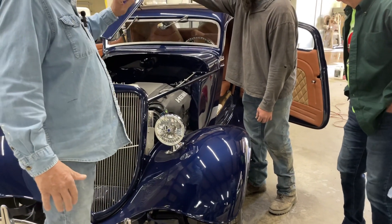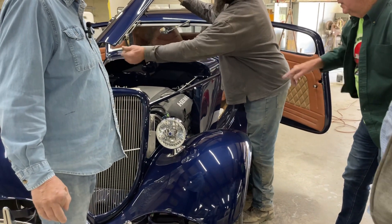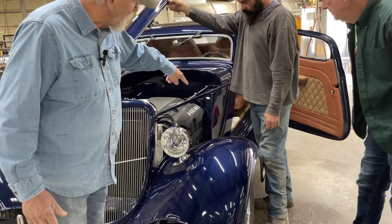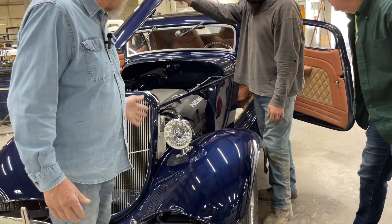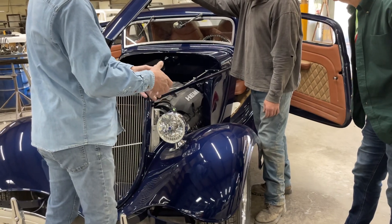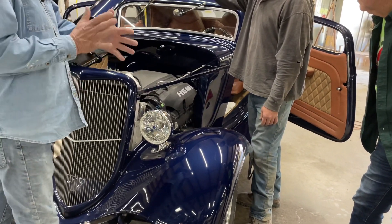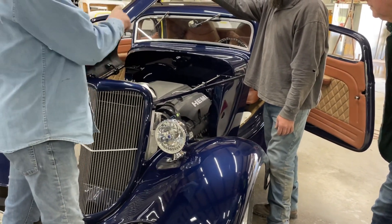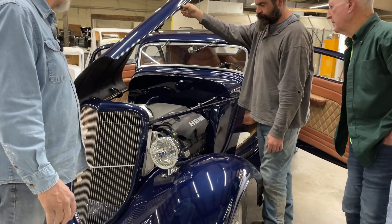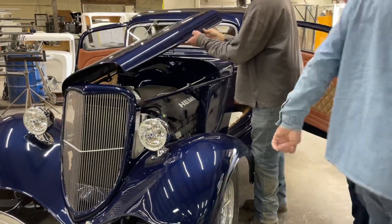We put some wrap on the headers. Fitting them in there was a challenge — I think you said it was like three years before we found headers that worked. We wrapped them with heat tape because they're so close to the body, so that should take care of that. Even the AC — the big compressor on the bottom of a Chrysler motor — there was no way that was going to fit in there. So we had to move it and put a General Motors pancake-style compressor in, which meant rerouting and redoing all the belts. It's been quite an engineering challenge.